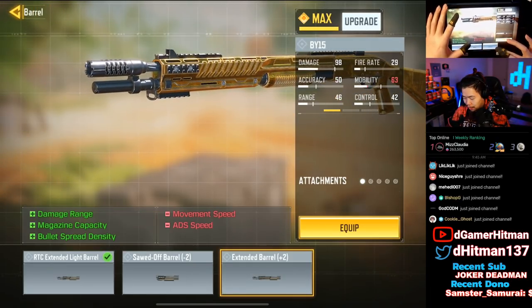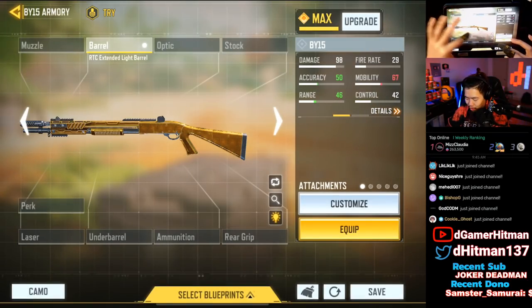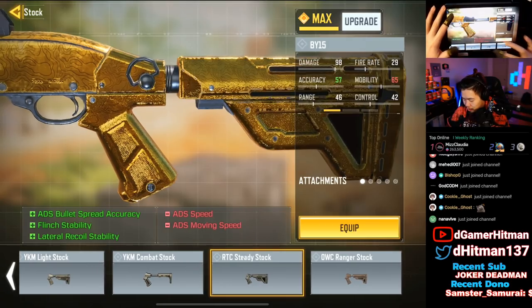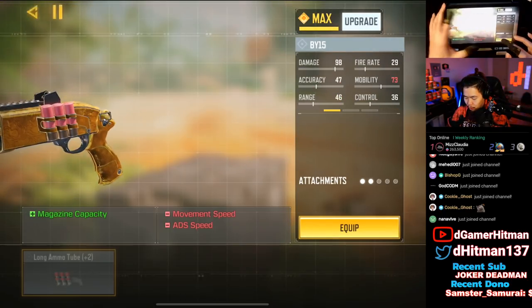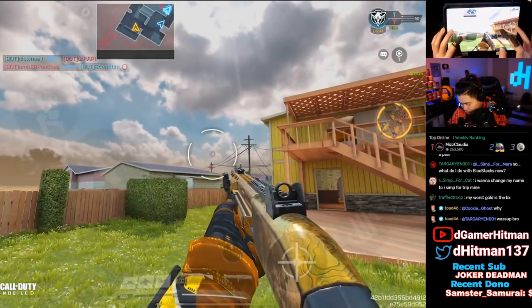I typically use this barrel configuration. With no stock it actually looks pretty good — kind of full gold. For stocks, the Steady Stock is one I usually use, and the Ranger as well. No Stock actually looks pretty good too. Ammo — you typically don't want to use any ammo on shotguns. You can see a lot of gold; I actually love it.